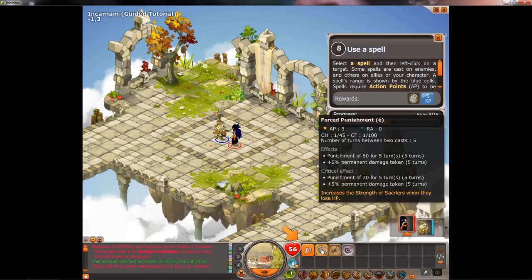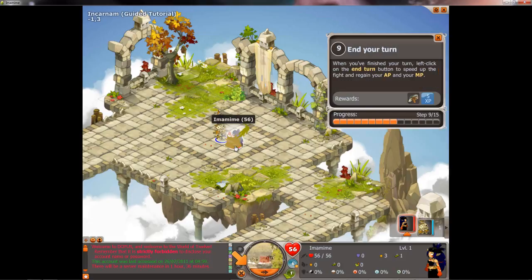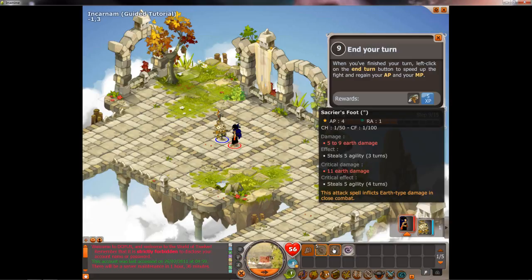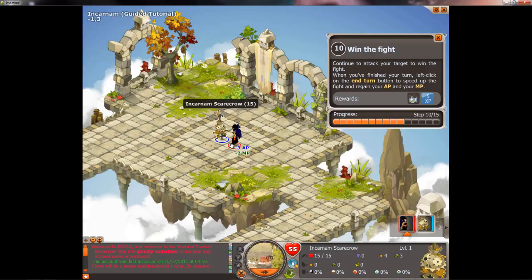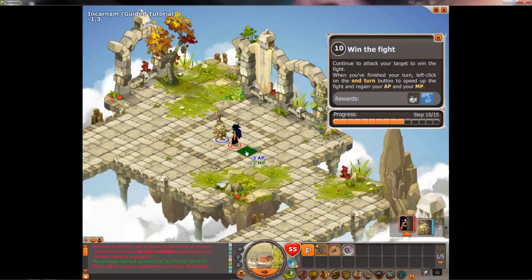You use your action points to cast spells, and they can be increased from items later on. This spell costs three action points — it's a buff that makes it so every time we get hit, we gain some strength. Strength is an earth element stat and will make our earth spells stronger. The sacrier can be built in different ways — you can make an agility sacrier, or strength or intelligence. There are lots of different ways to build each class.